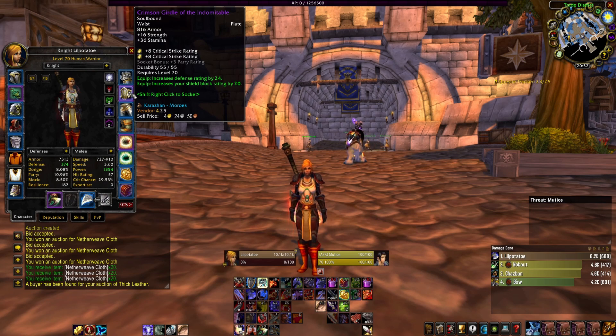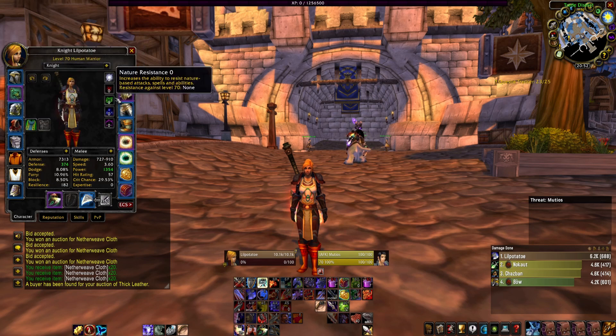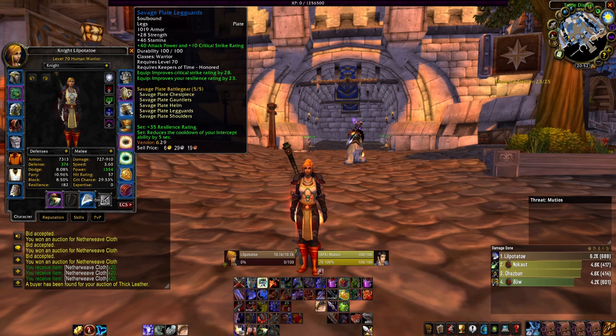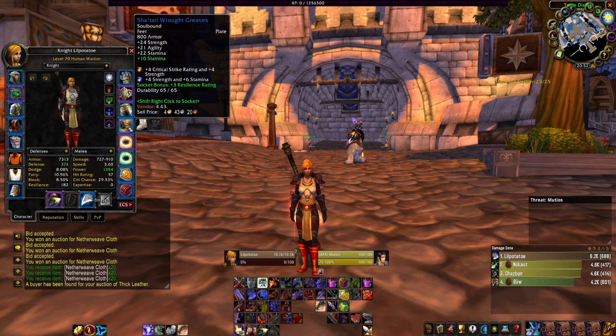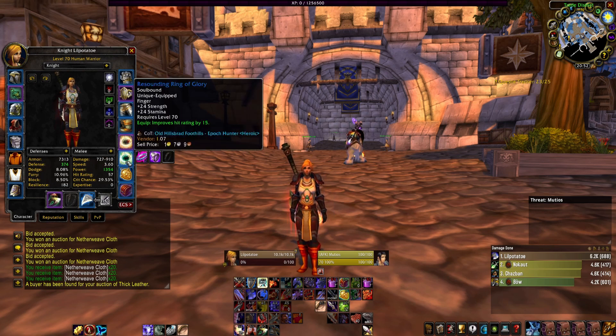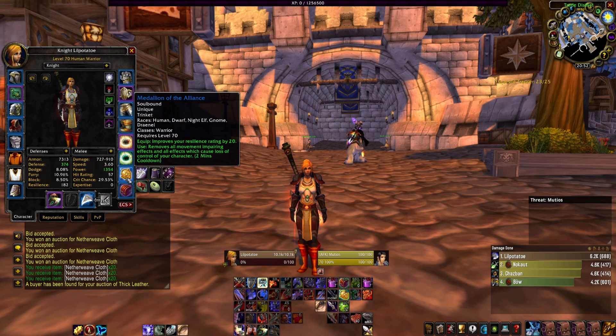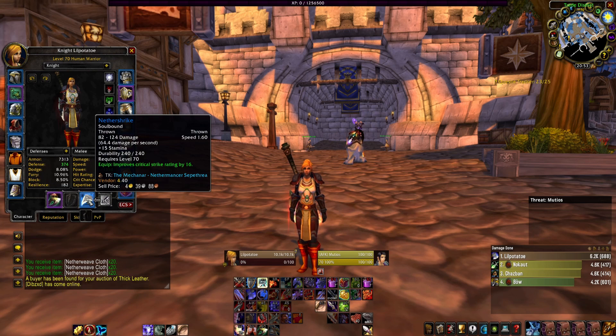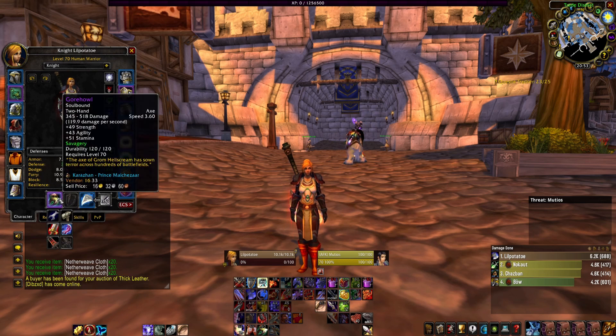I'm unsure if I'm going to replace the waist first or go straight for the cloak. We have the Savage Plate leggings which we replaced today, enchanted, and we also changed the gems on the boots. We got the Band of the Exorcist ring, picked up the Medallion of the Alliance today giving us 20 resilience, and we switched to the Abacus of the Violet Eye. We also have the Netherstrike and Gore Howl enchanted with Savagery.